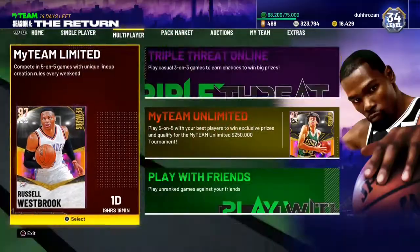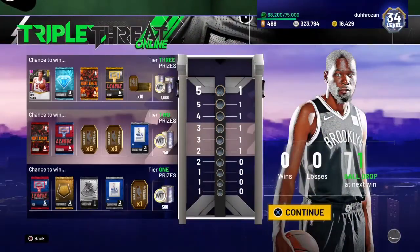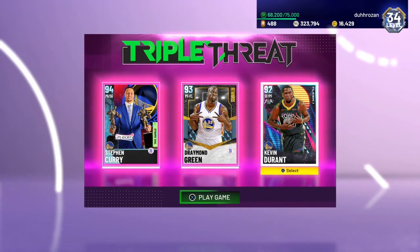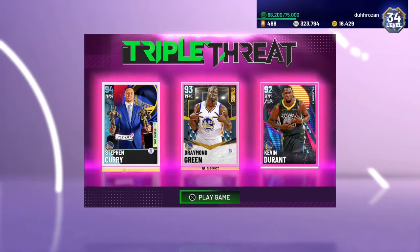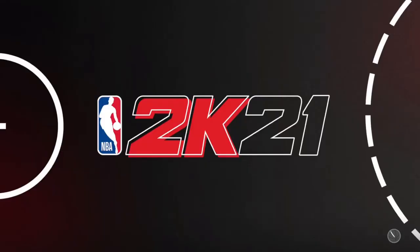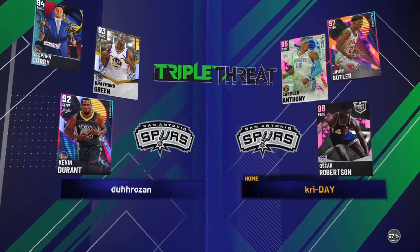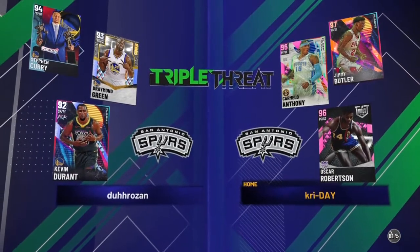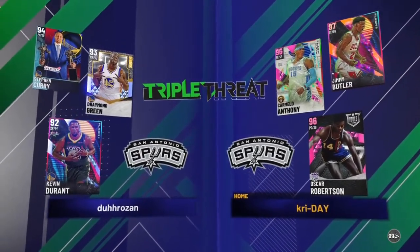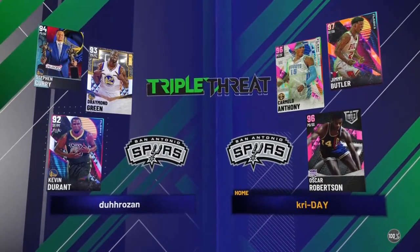We're gonna run some Triple Threat Online real quick with him. We've got the Warriors big three here — this KD might sell me a bit because I don't think this Diamond is all that great, but Steph, Draymond, and KD, minus Clay, let's run it. Carmelo and Big O on the other side — this is gonna be tough.